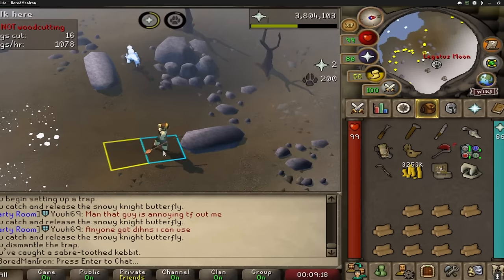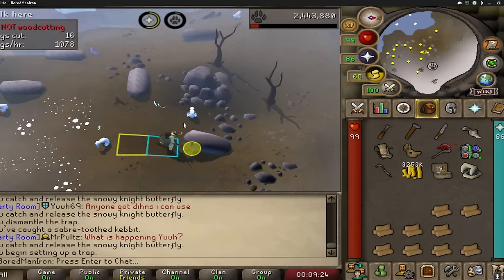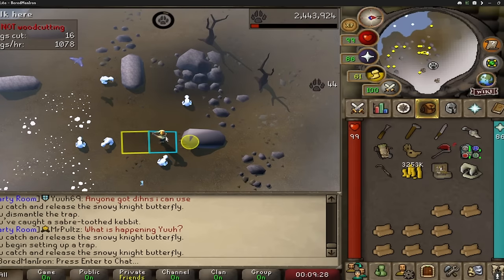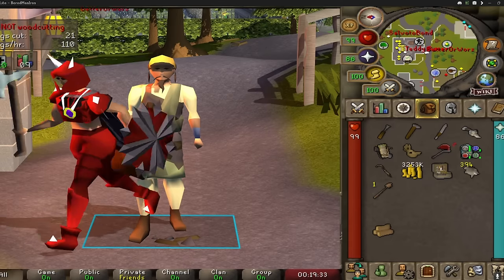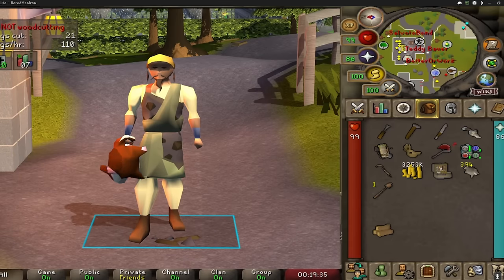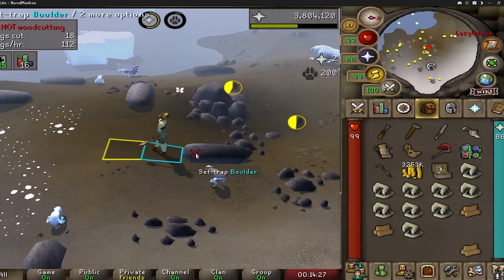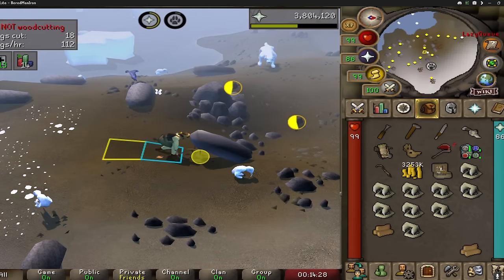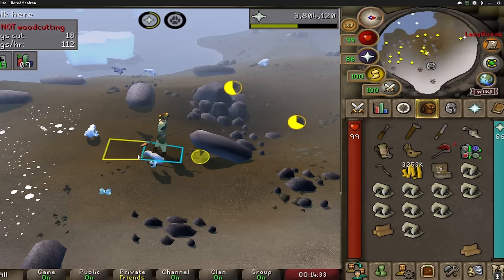Now I'm just going to loot these until I eventually get the rare hunter piece, then take it back to the guild for a nice around 5,000 XP drop and some loot. Sometimes you get lucky and get the rare creature part on your first catch; sometimes you have to catch like 100 chinchompas or 100 swamp lizards — it's a lot of RNG. Once you do eventually get it, it'll play a really satisfying noise and tell you in your chat. As soon as you get that, you take it back to the hunter that gave you the rumor and you'll get a lot of XP.